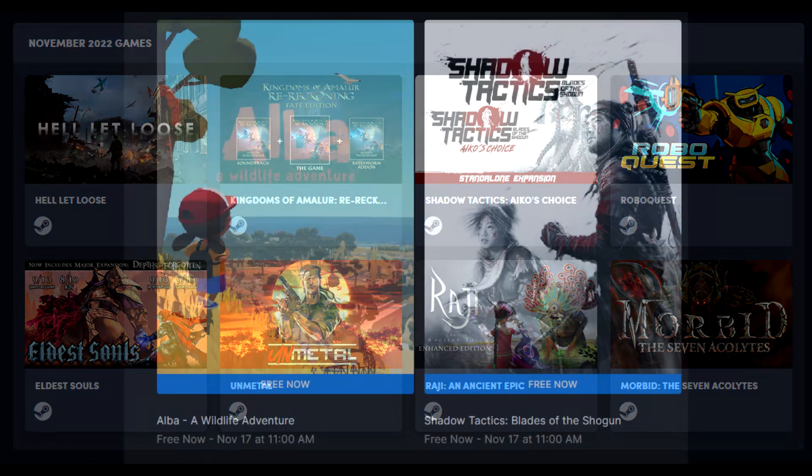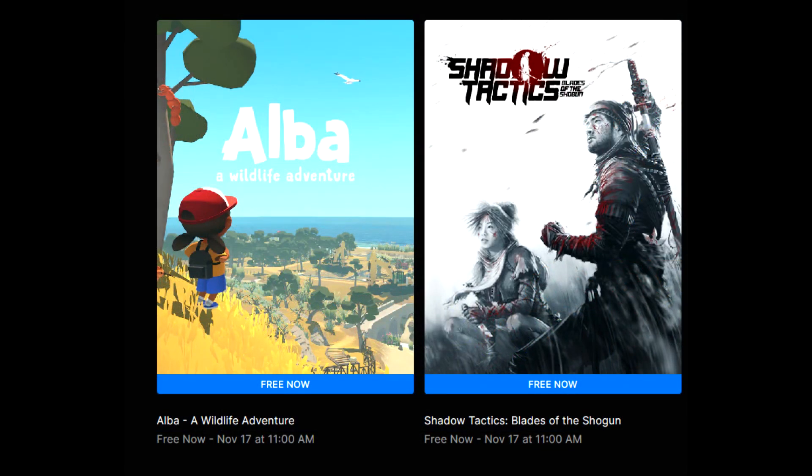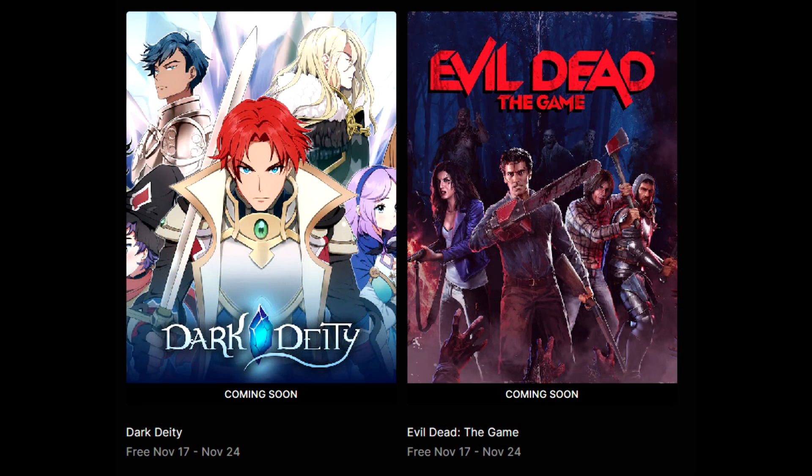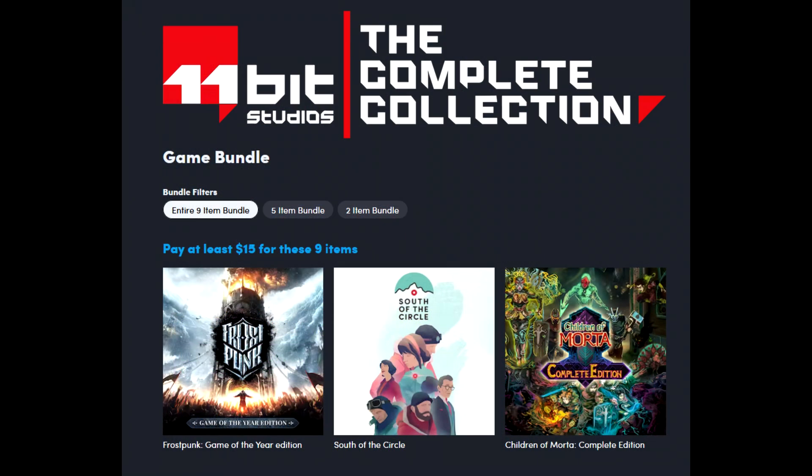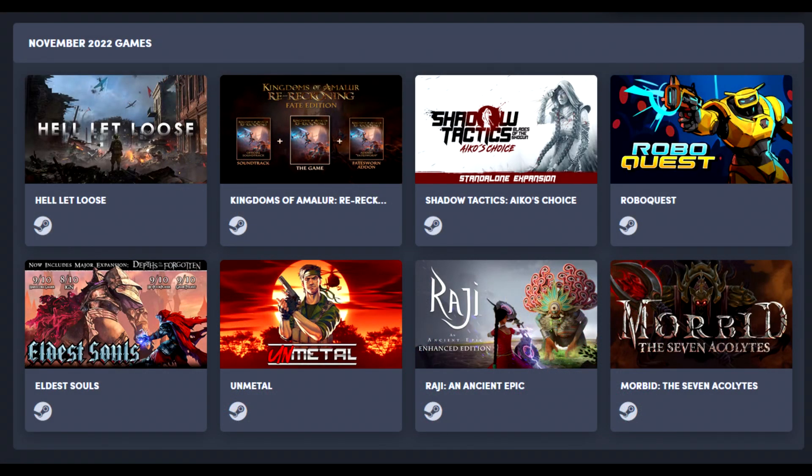That's going to do it for me. Again: Alba Wildlife Adventure and Shadow Tactics: Blades of the Shogun, both available free right now on the Epic Games Store. Next week you'll be getting Dark Deity and, more surprisingly, Evil Dead, given that that game is just five months old. Need for Speed Heat free DLC, the 11-Bit Studios Complete Collection Bundle — great offering there — and then Humble Choice, wanted to give that another shout. Let me know all your thoughts in the comments section down below. As always, thanks for watching, and I will catch you guys in the next one. Peace out.